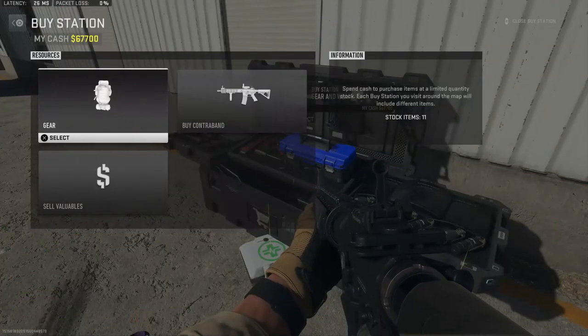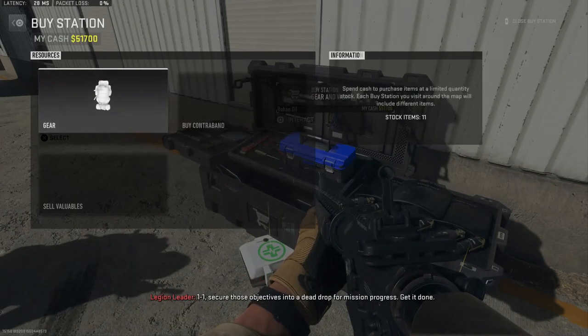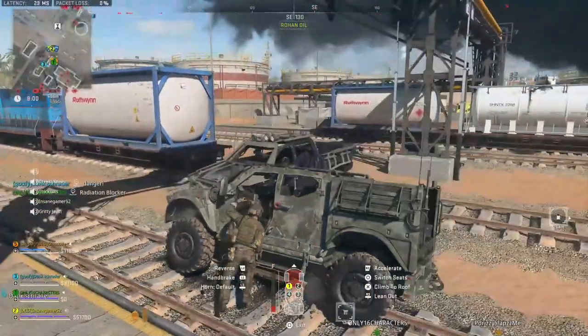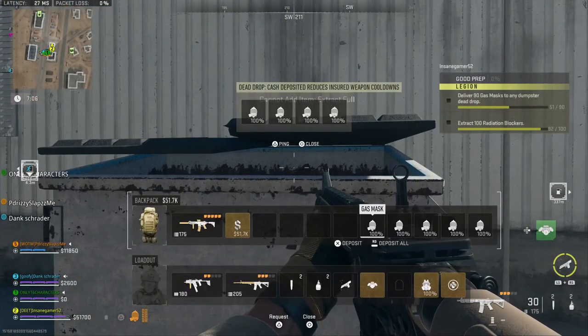Once you are happy with the money that you have, find a buy station that's close to a dead drop. Since all six of the dead drops are spread out pretty evenly around the map, you should be able to find one that is within a couple hundred meters of a buy station. Drive there and fill up your inventory, then immediately head to the dead drop and deposit them.